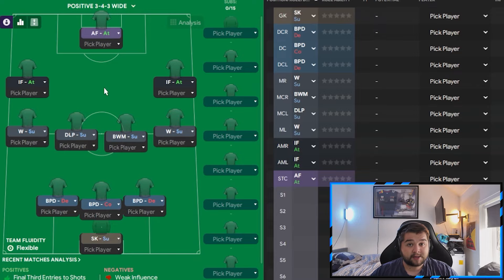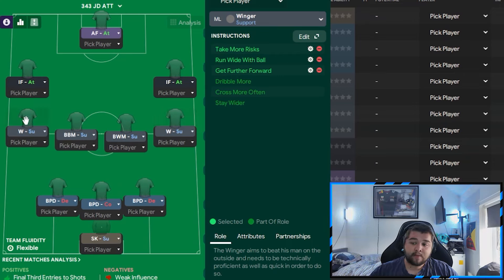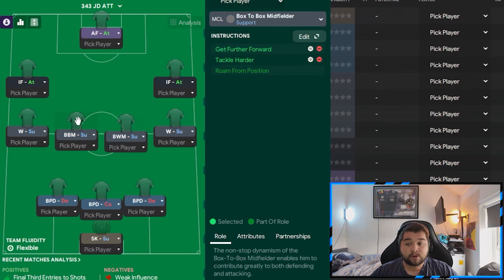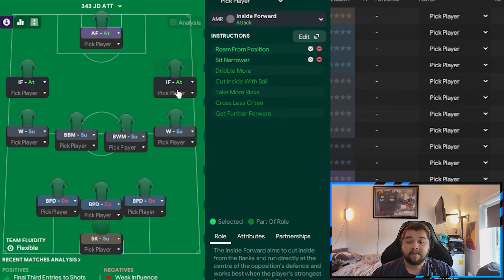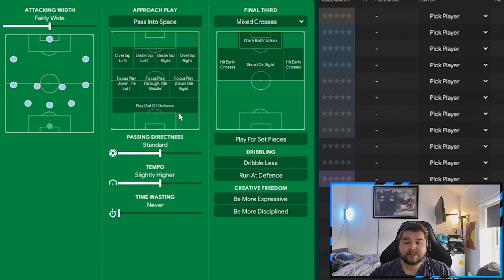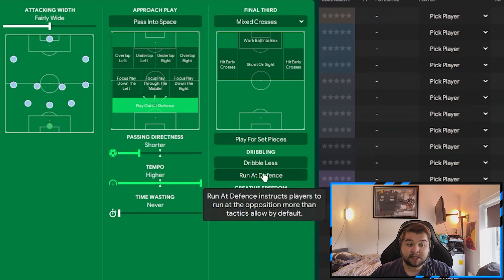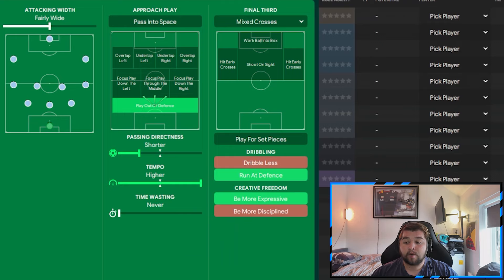Now for the attacking tactic used with Man City. The idea was challenging because it's already very attacking. The goalkeeper and all ball-playing defenders remain the same. The wingers change to take more risks and get forward. The ball-winning midfielder remains the same. The box-to-box comes in on get further forwards and tackle harder. Inside forwards and advanced forward remain the same. The core changes are the wingers being more attacking and the introduction of the box-to-box. Mentality goes all the way up to attacking, still playing out from the back with higher tempo and shorter passing, with the key addition of running at the defence and being more expressive.